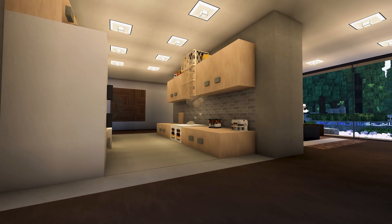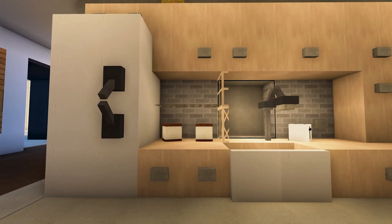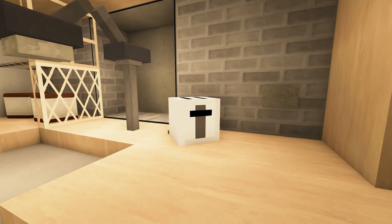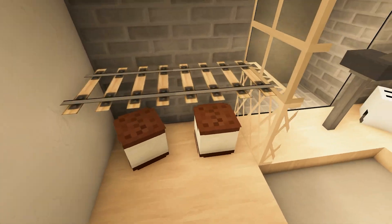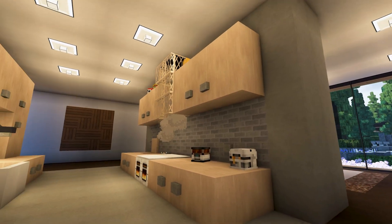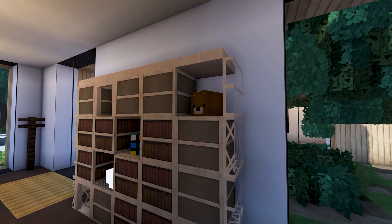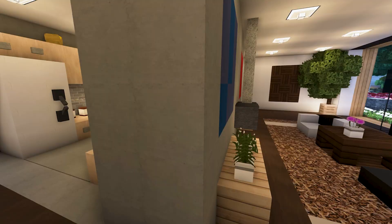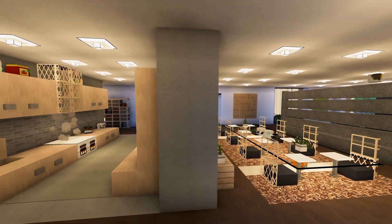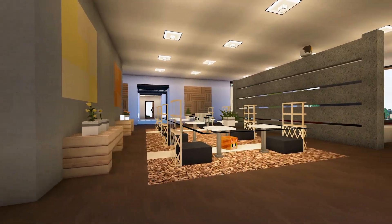Moving on to the kitchen — there's a nice window, and I feel like there are going to be a lot of well-placed windows throughout this house. I really like this shelving area, the faucet detail, and a toaster. You can do a lot with custom heads. The kitchen is kind of separated through these walls, which gives it different levels — level one, level two, level three.